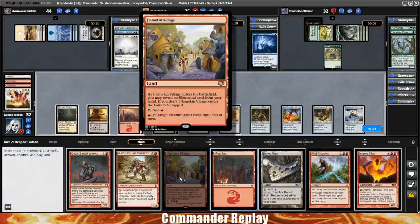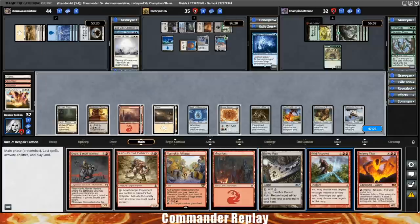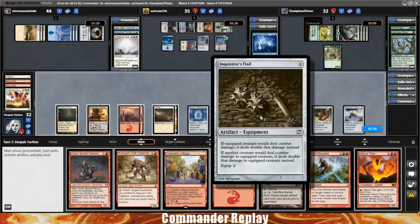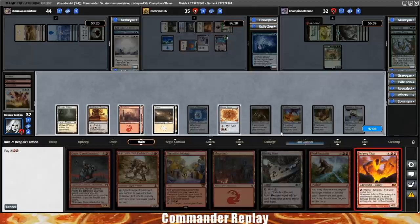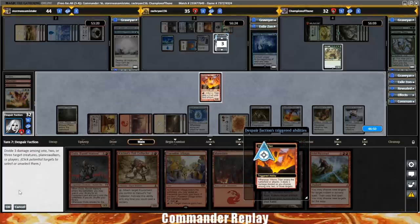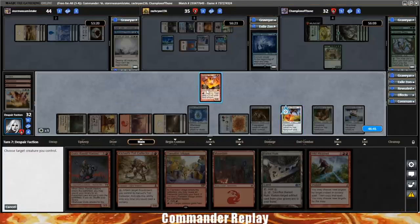Do we have any elementals in hand? We need an elemental to get the Flamekin Village in — when are we going to get this thing in? Wait — combat damage only, so it doesn't affect the Inferno Titan trigger. Opponents are tapped out, let's get this Inferno Titan. Inferno Titan shoots the Ugin. Equip Swiftfoot Boots, play a land. I think Mask of Memory is the better call for our one mana equip. We'll swing into Storm, use the Inferno Titan trigger — ping Ugin for one and hit each opponent for one.